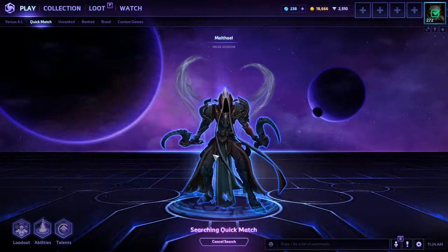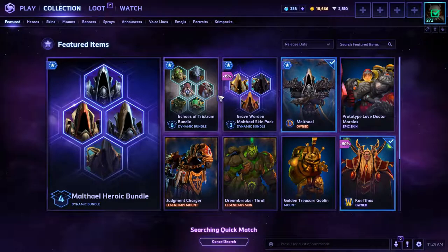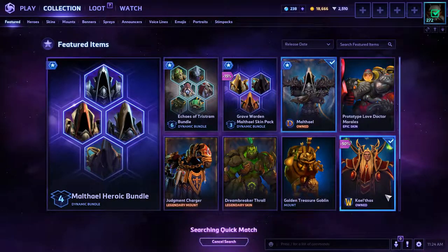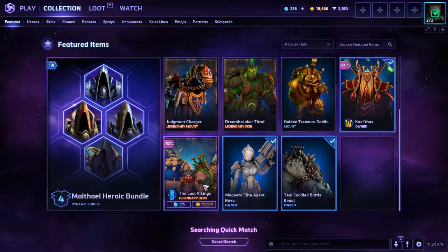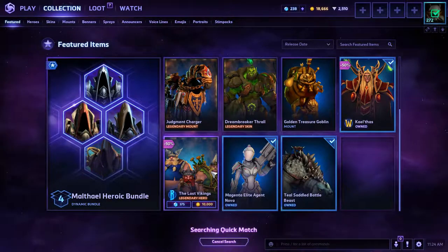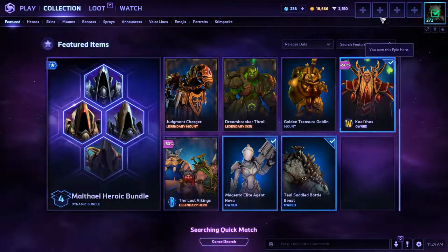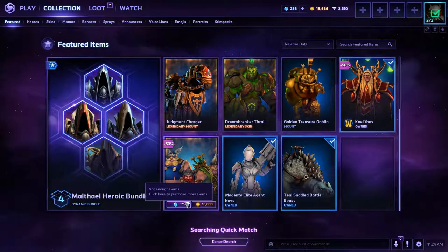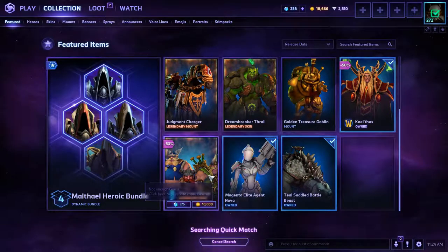A couple things I could show you real quick that came out with this update: there's Maltheal, and the reduced price heroes this week are Kael'thas and the Lost Vikings. If the Lost Vikings are a character you've been wanting, you can pick those up, but Kael'thas is definitely the better of the two. I'll probably end up buying the Lost Vikings just because I've been wanting to try them and they're only 375 gems.